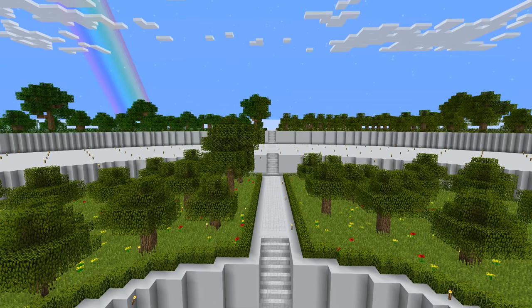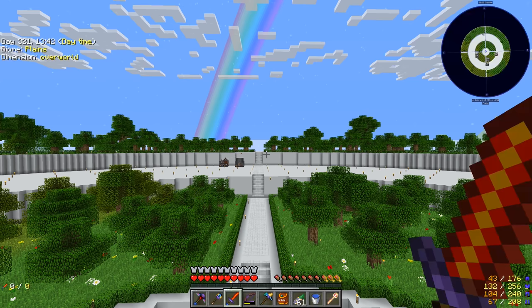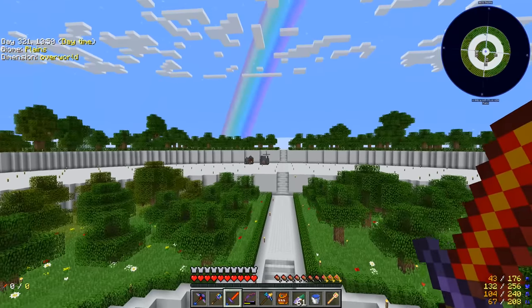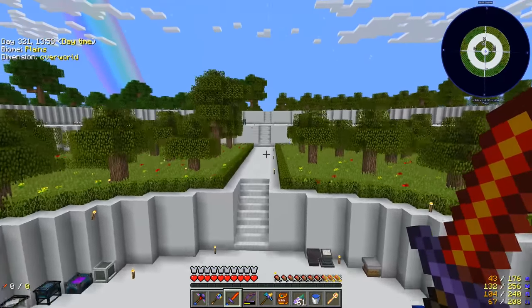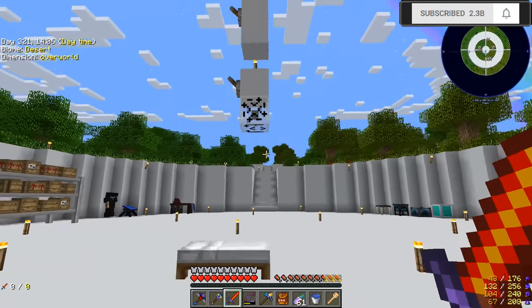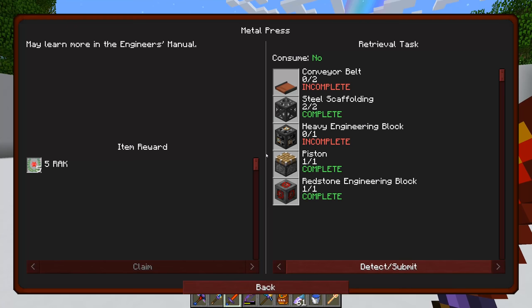Welcome back to another episode of Project Ozone 3 Kappa Mode! I've gone around the outside ring and added trees, and I think it's looking pretty good. I haven't gone through and bone-mealed the grass yet, but we got the grass in, we have the leaves around the border, and now we have the trees to go along with it. From down here you can't see it too much, but you can see the trees in the distance, and I think it just adds that much more to the visual appeal of the place.